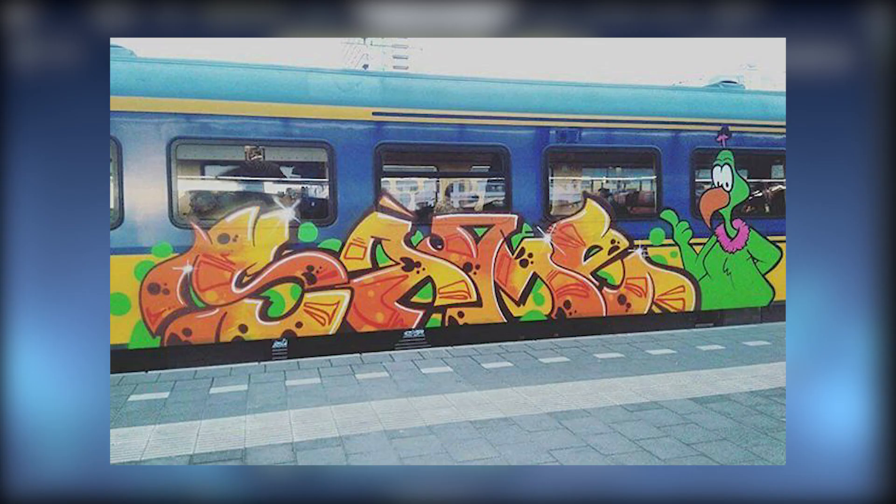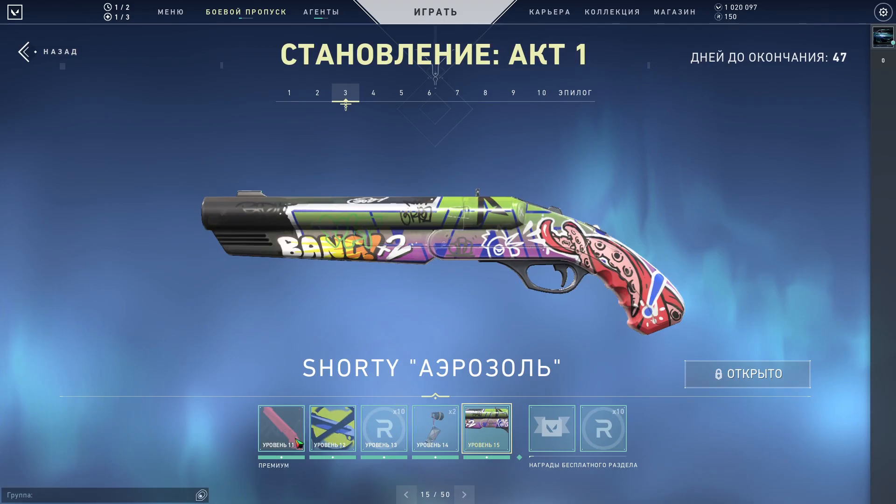First impressions: this literally looks like a train station where some kid graffitied all over it. Like it's pretty cool actually — there's definitely a look to it and I can see the appeal.